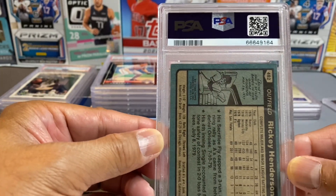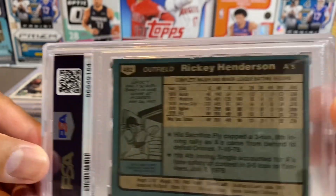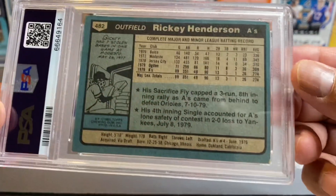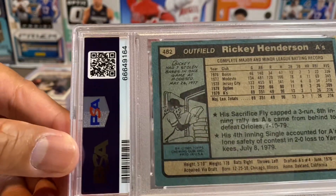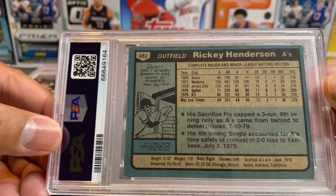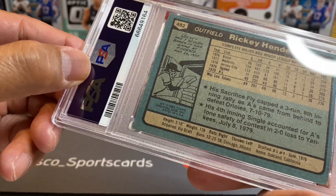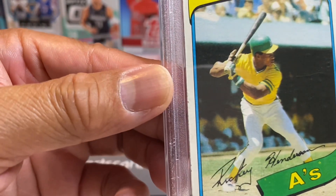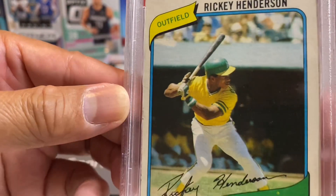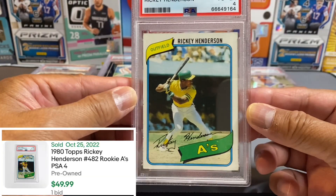Next we have Rickey Henderson — this is the old one that everyone collects. With all the crushed corners, I have a few more of these that I can grade, but just to get it encapsulated is good. This is coming out of Topps. As you can see, it's quite messed up — and we got a four. The rookie Henderson.